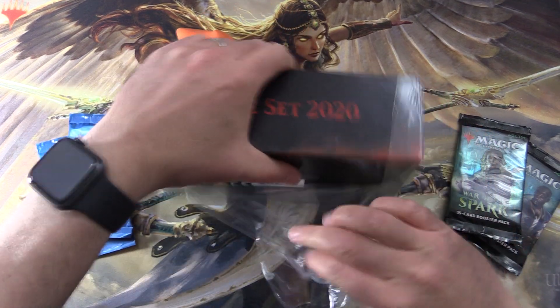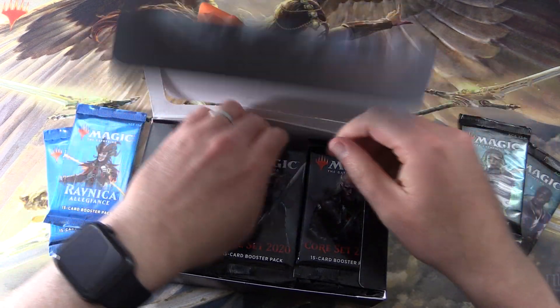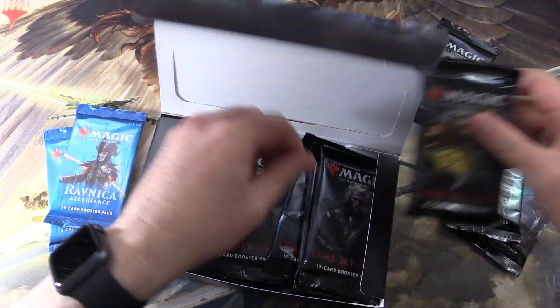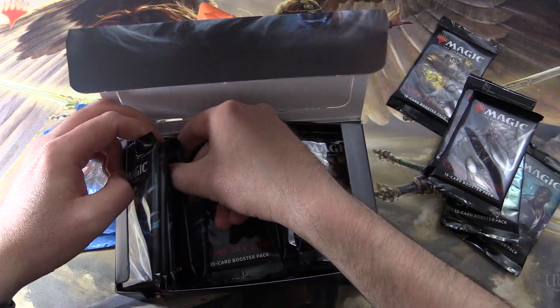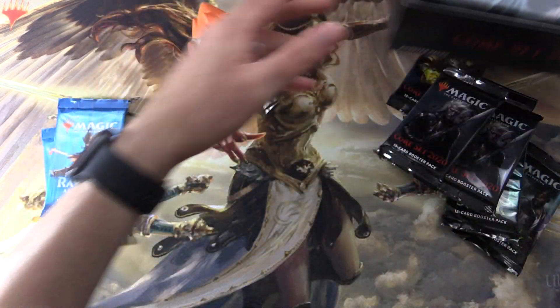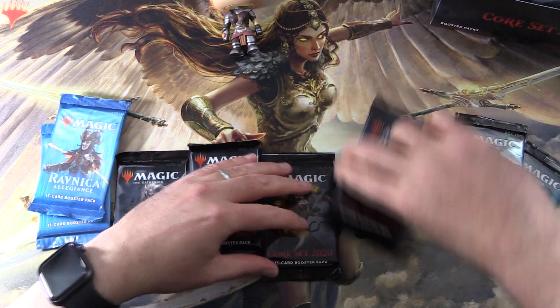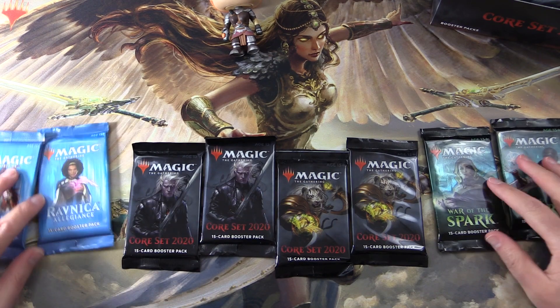That tier is 8 packs, so we're going to go digging in here, grab 4 packs — 1, 2, 3, and 4 — there we go. And to do the pack blessings, we have Chandra here, so let's lay out the packs. That's a lot of packs — 8 in total — that is how we do the pack blessings to get the crazy pool.